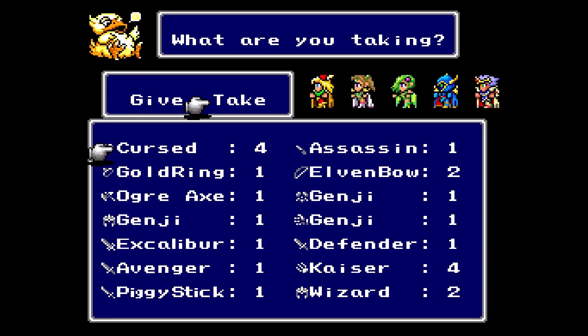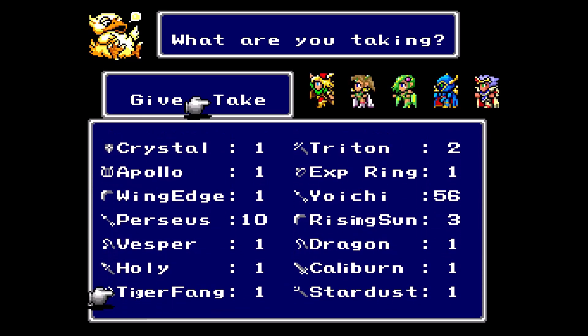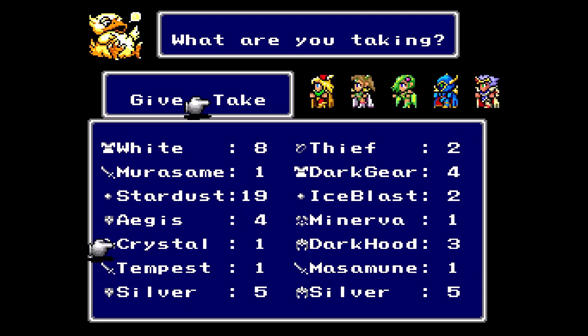I cleaned out my storage first, but I realized after the fact I'd probably gotten rid of some stuff that I didn't really have good replacements for. So I went looking and was able to find a few interesting items. I've got Aegis Shields that prevent petrification. One thing I learned from playing Final Fantasy 6 T-Edition is that when you get into these super boss fights, you need to have a plan going in.